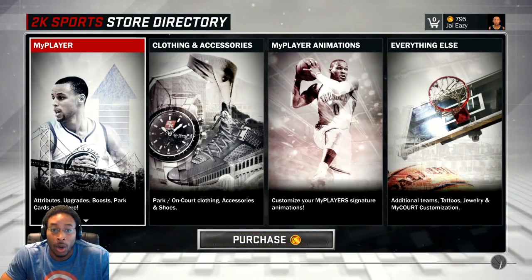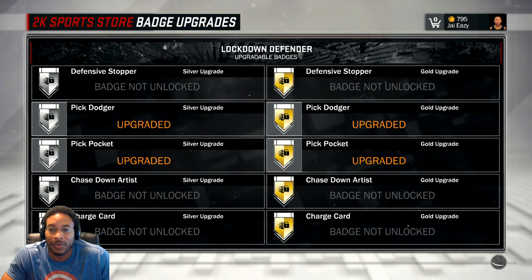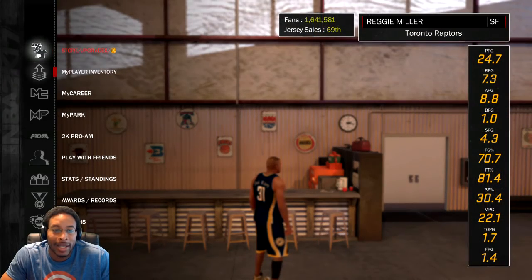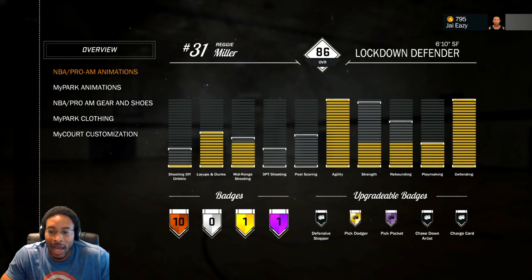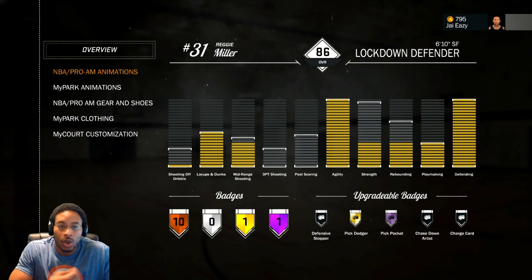It's not what everybody else was saying — a lot of people saying you got to have all your other badges. Look, I don't even have my defensive stopper badge. The only things I got are pick dodger and pick pocket. Hall of Fame is pick pocket, I just made pick dodger gold just now. I don't even have any of my other badges, so obviously you don't have to have that. I've been getting hot using the pick pocket badge a lot, so as long as you're dominating using your badges and getting hot over and over, you'll unlock the badge.